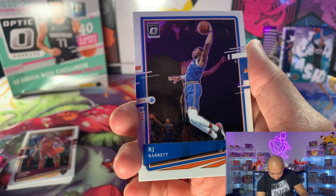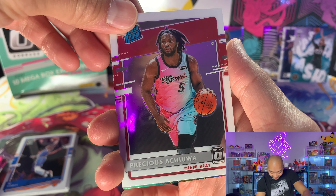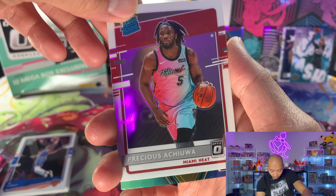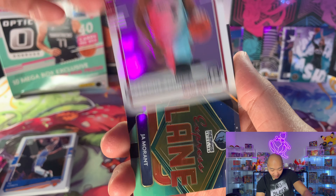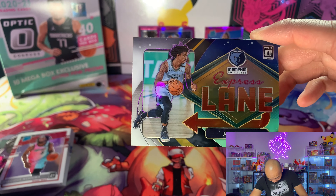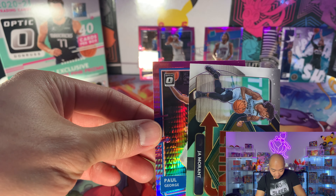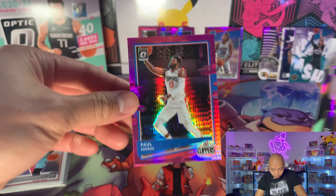We got RJ Barrett — he's doing pretty good, I missed out on him on my fantasy league. I cannot say this guy's name — Precious Achiuwa. We got Ja Morant express lane, looking good! Paul George hyper pink express lane — these are pretty sick.